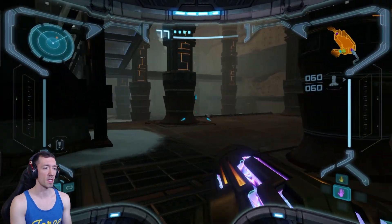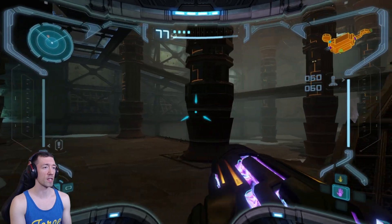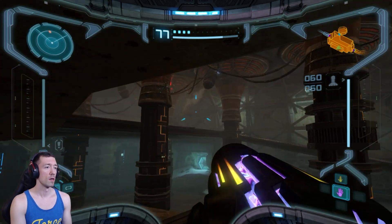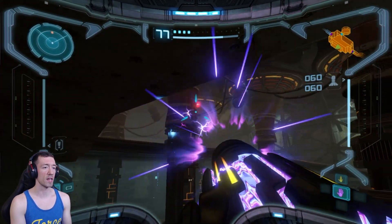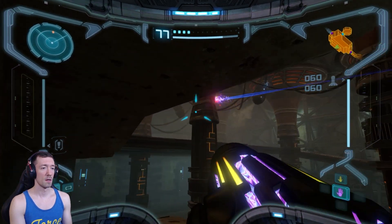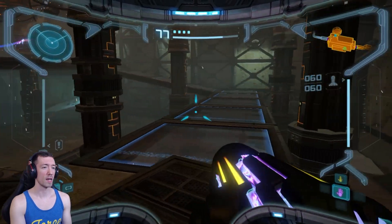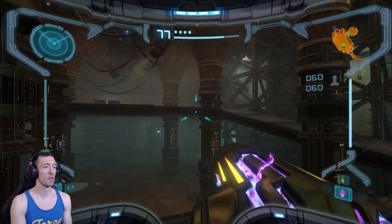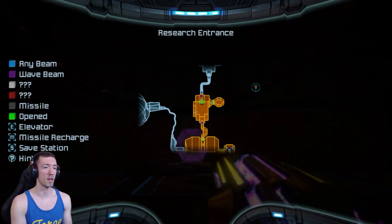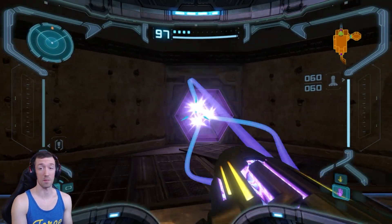We are in a space pirate facility, so they are going to be running around. The wave beam is effective against them, because when you hit them with the wave beam, they kind of get stunned. It's also effective against these turrets, but when you hit one, it kind of goes crazy and malfunctions. So you just have to be careful. That malfunctioning would be nice if there's a lot of space pirates around - I can actually use that to fire on the space pirates, because their turrets aren't going to fire on themselves.